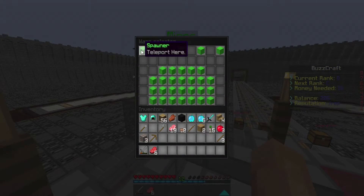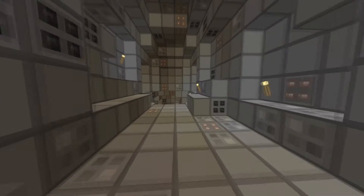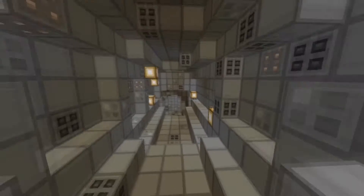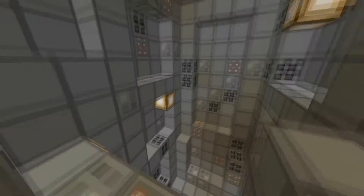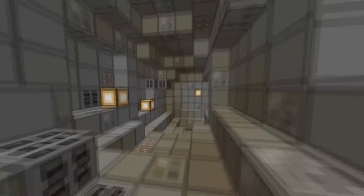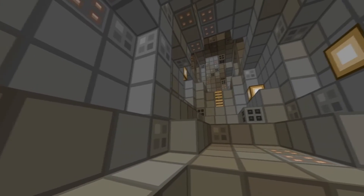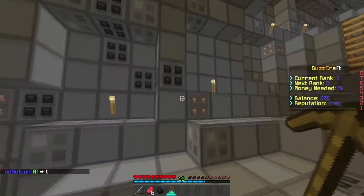Let's go to mine A and show a little example. Here's what the mines look like — they look pretty cool, like an actual mine you would find in a survival world. You would just get your pick out, mine the ores, and then they'll regenerate in a few seconds, just like that. That's how the mines work.